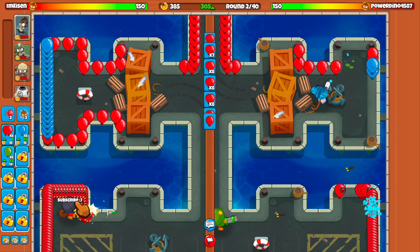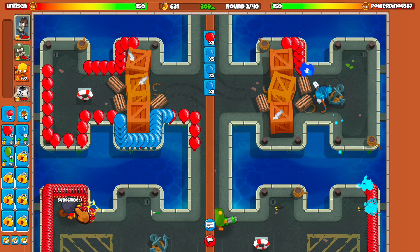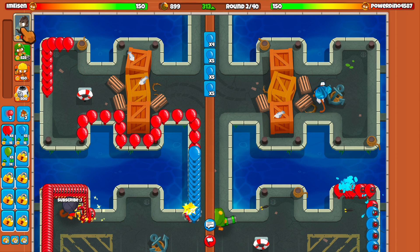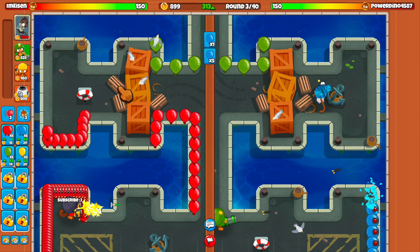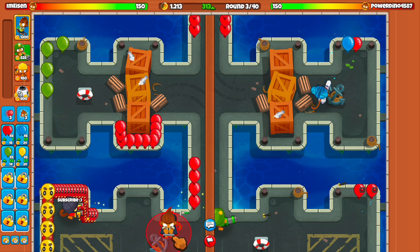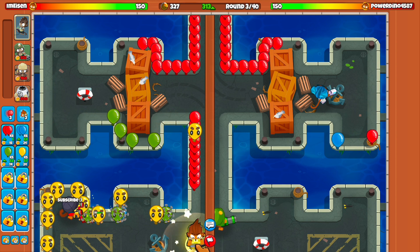Alright, so we got the double shot going. I think we should have stopped ecoing a little earlier. I kind of do want to get the Benji up right away, because as you level out the Benji, he gives you money every single round. So I think we're going to stop ecoing here and place the Benji down in this corner.